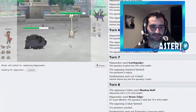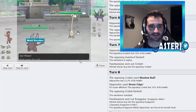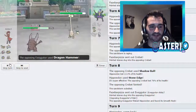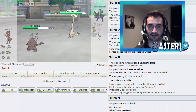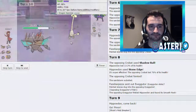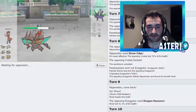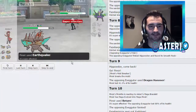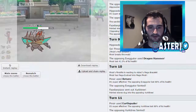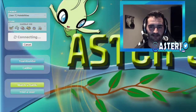Alolan Exeggutor comes in — I go straight into Pinsir. I go for Return, which should easily take out Exeggutor. If he doesn't have a Scarf on Zekrom, which I don't expect given his strange team, we knock it out with Earthquake. Six-zero — beautiful. He's 12-30, just started, so I'm not going to bag on him.